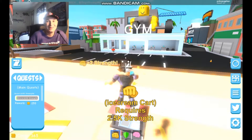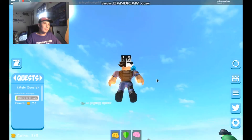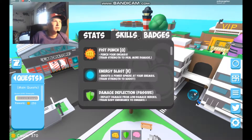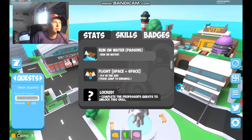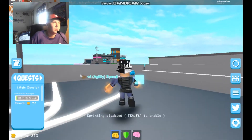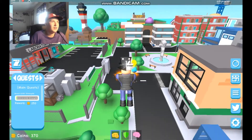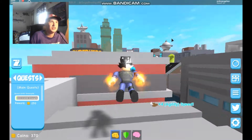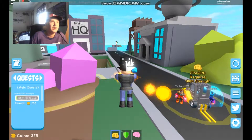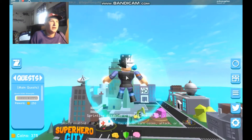We can go and fight people - try beating them up. There are different powers: I have fist punch, invisibility, run on water, and flight. Let me try run on water since I haven't tried that. I know R shoots energy blasts, so let's find someone without a shield and try fighting them. The cooldown takes a long time. He's fighting me back - that didn't go too well. He's really good at this game.